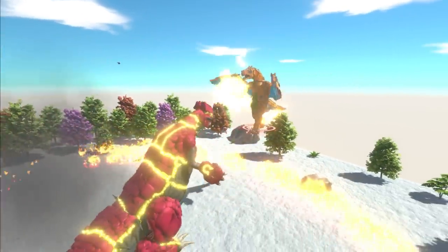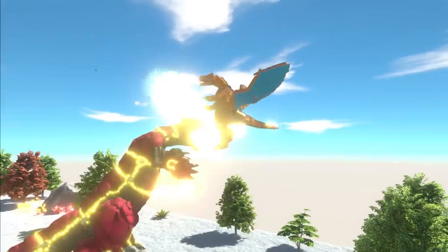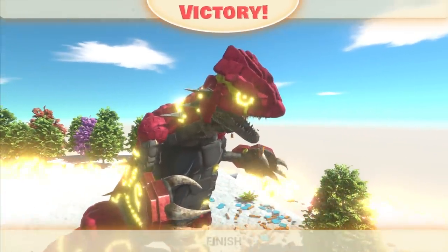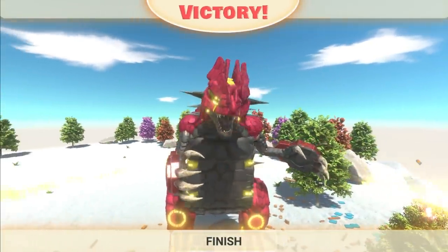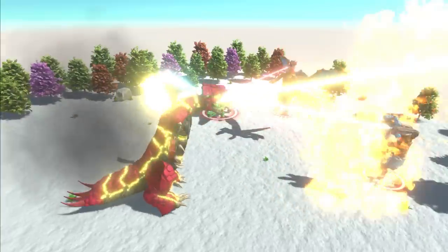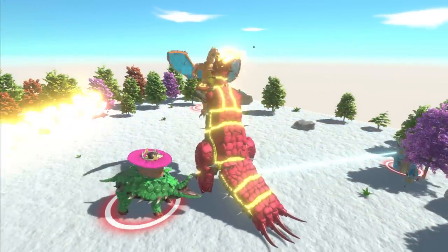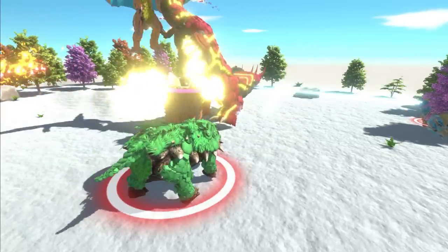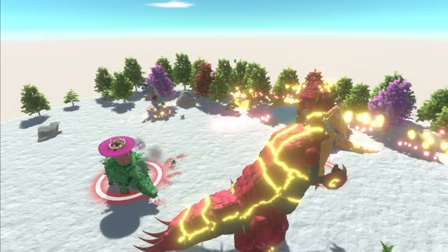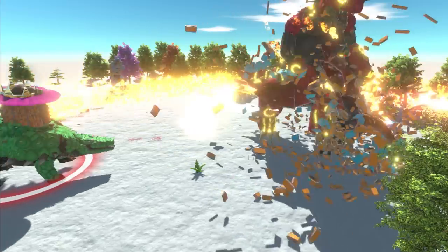Primal Groudon versus Charizard — brand new units in Animal Revolt Battle Simulator. Clearly Primal Groudon should destroy Charizard because Charizard does not have the power of Primal Groudon. So what we're going to do is summon other Pokemon to see if we can defeat this new Groudon — adding Venusaur and Blastoise to the fight. The lag is intense from the sheer amount of things happening. Blastoise is still alive, Venusaur is going for the ankles, and Charizard is going for the jugular behind all that flame.